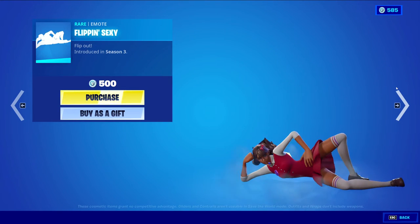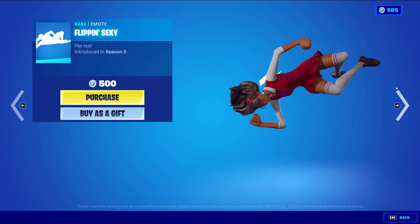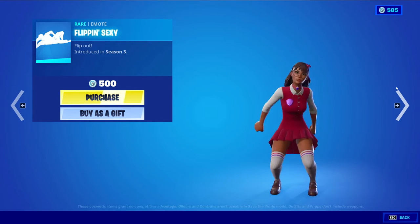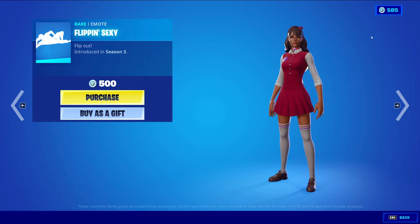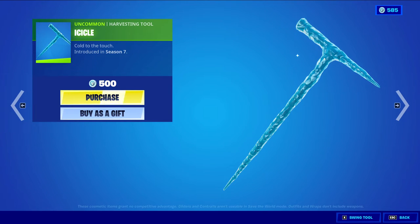There's an emote that always returns to the item shop — it's so weird. I don't really like this emote. There are so many different versions of a flip emote. I'm already sick of flip emotes. This one is 500 V-Bucks. We have Icicle Unicone harvesting tool at 500 V-Bucks. It's pretty nice — very nice for a Christmas theme or ice theme skin. I feel like this one was reactive when it first came out, but it might not be.